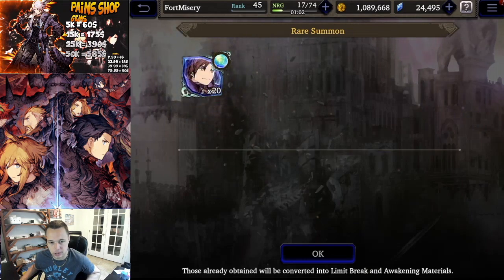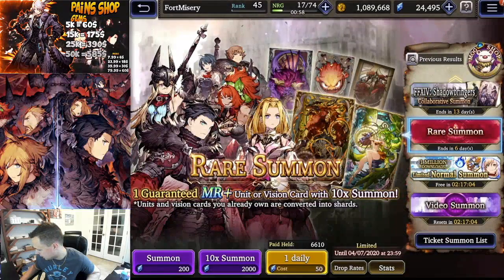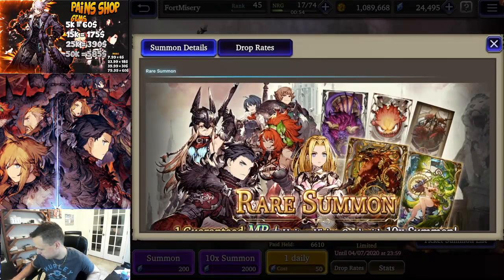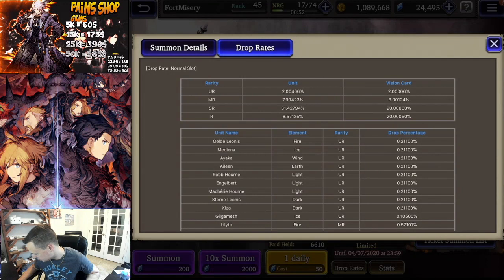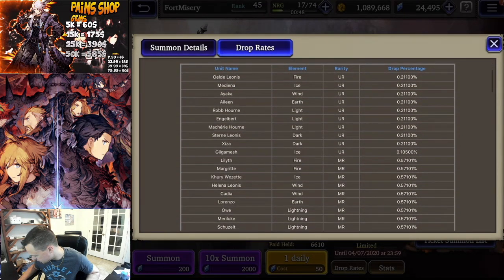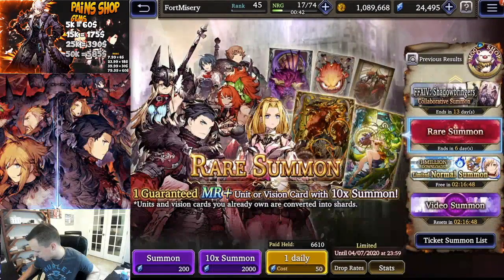Alright, MR dupe. So let's go ahead and see if they haven't entered the banner yet. I would assume not. Medina, Engelbert, Stern, Zyza, Gilgamesh, Lilith - nope. So they're not in the regular rare summon yet, which I expected as much.